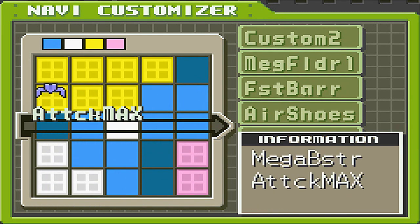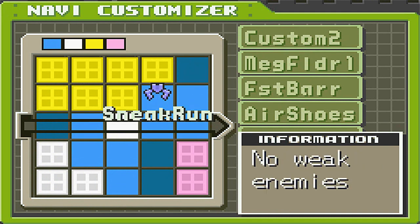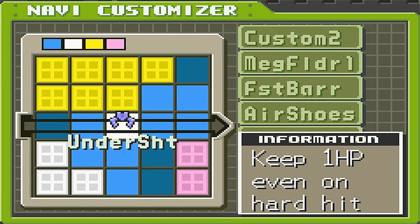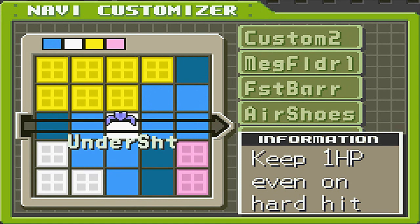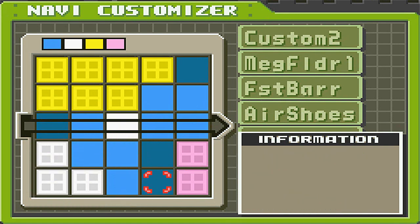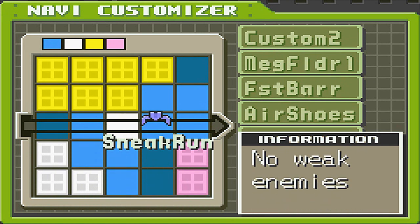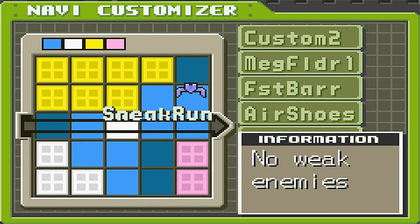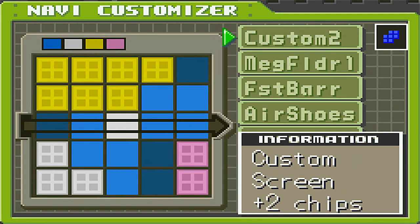Charge max — you can fit it in a little corner, it's 3 squares. Attack max, we got rid of one of the pieces. And look at this — undershirt is now just one piece, one little program, so that's really easy to place. As you can see right now, I've got all the max buster parts right here. That way our buster is going to be maxed out no matter what, and I still fit custom 1, undershirt, and sneak run in here. Later when we're in battles, I'm going to remove sneak run and put custom 2 in here — I also compressed that, it's a lot smaller, so we should be able to fit it in, no problem.